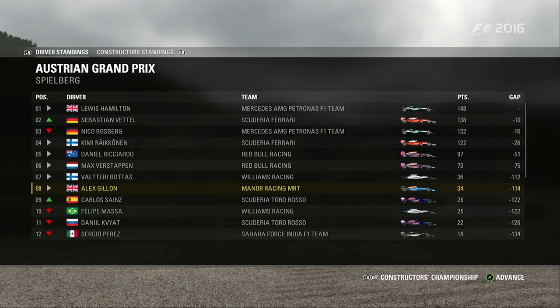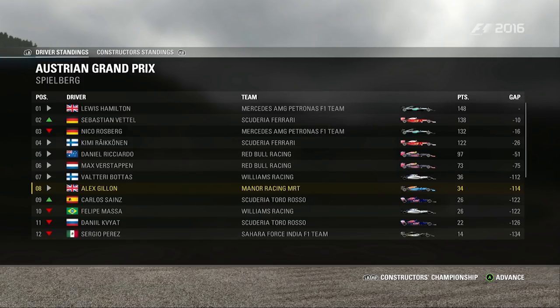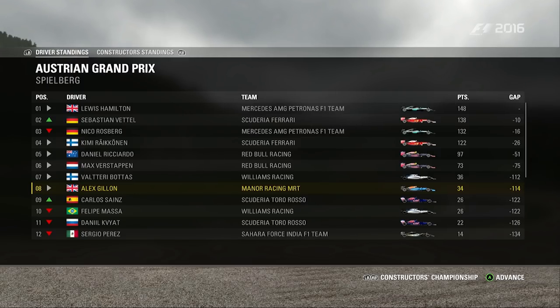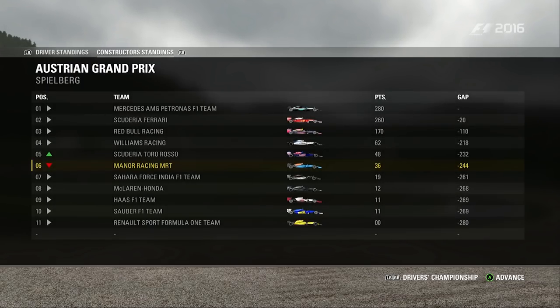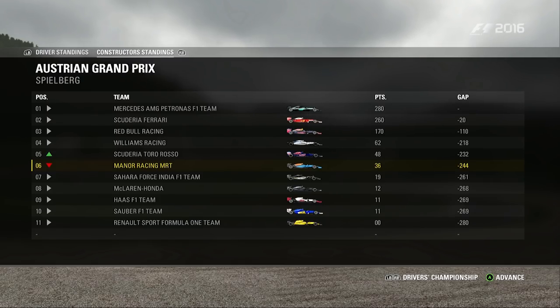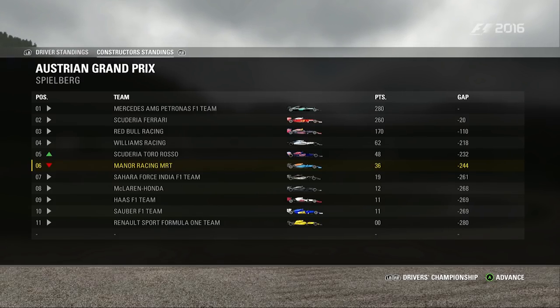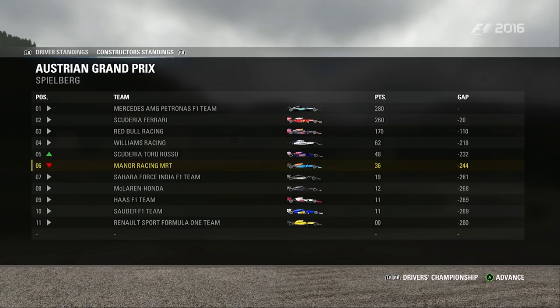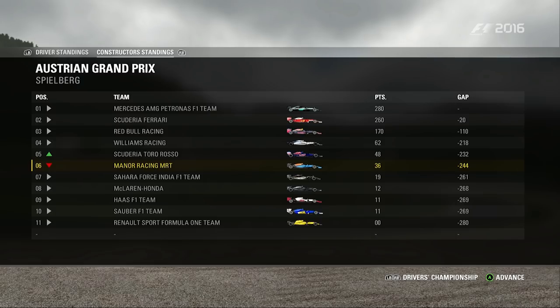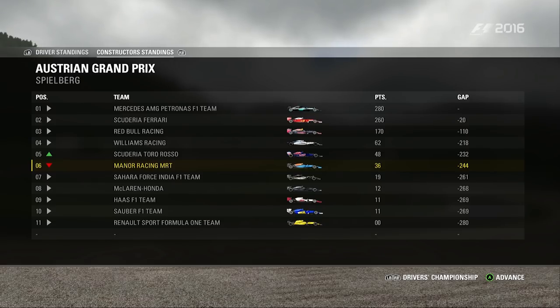Overwhelming disappointment at that result — from the heights of potentially getting a podium to stone cold last at the end. We actually lose a position in the Constructors to Toro Rosso — they're now 12 points ahead with a great result. Alternative strategy working beautifully for them — starting on super softs and then going to ultras. Anyway, that'll about do for this video. Fingers crossed we can make up for it in the next race, because that was a bitter disappointment. I thank you for watching. Bye-bye.